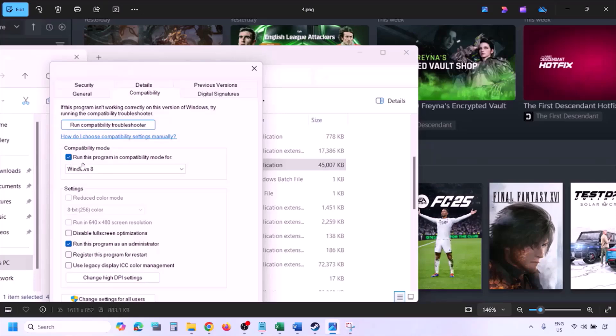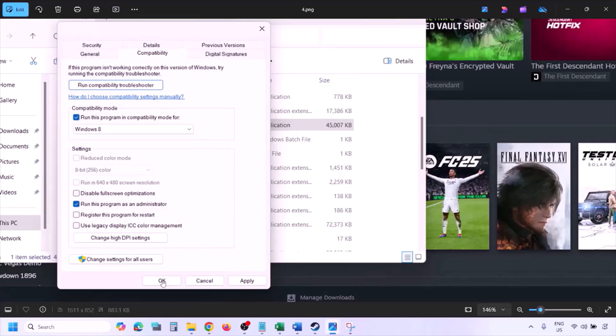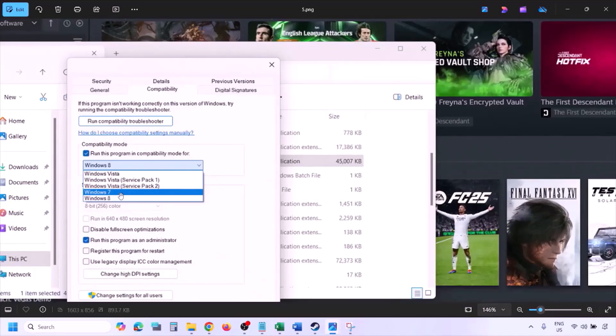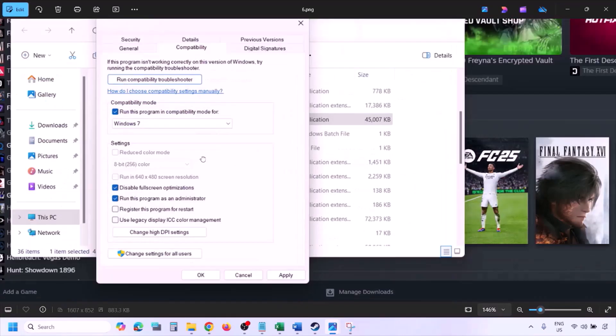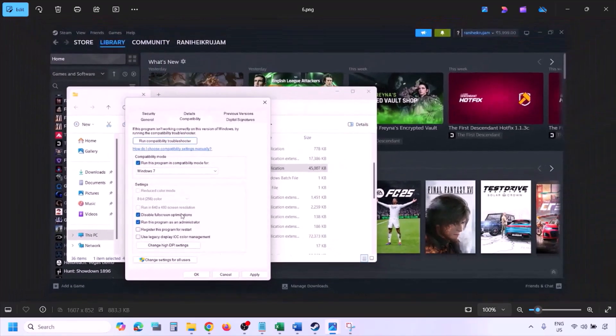If still not working, put a check on the compatibility mode box and select Windows 8 from the drop-down option, then hit Apply, click OK, and launch the game. If still not working, select Windows 7 this time, hit Apply, click OK, and launch the game to check.